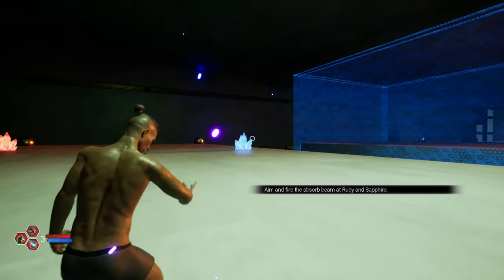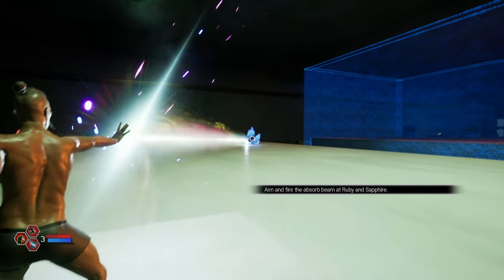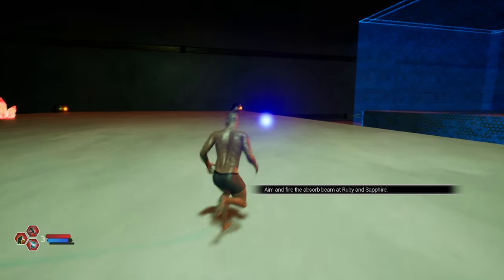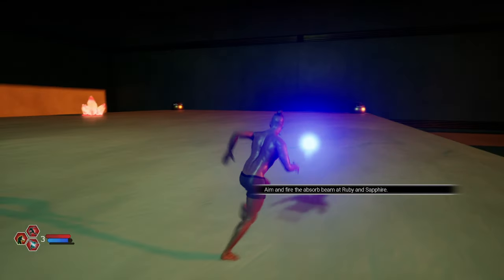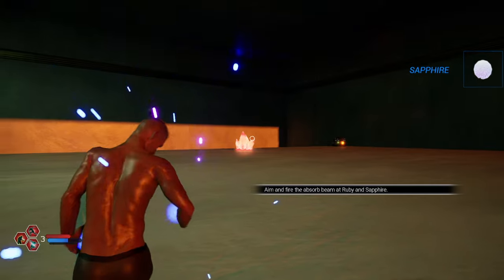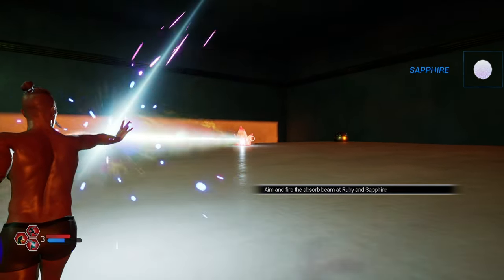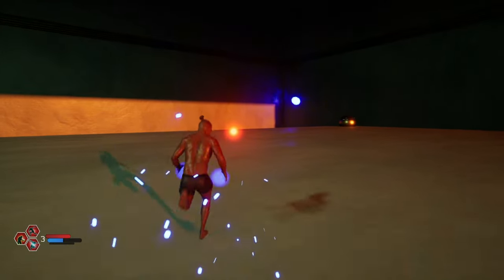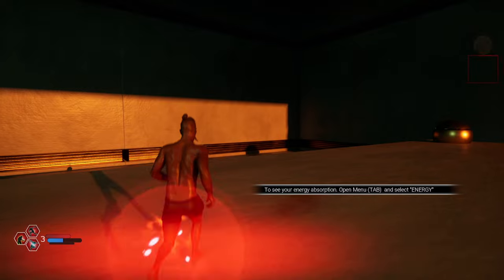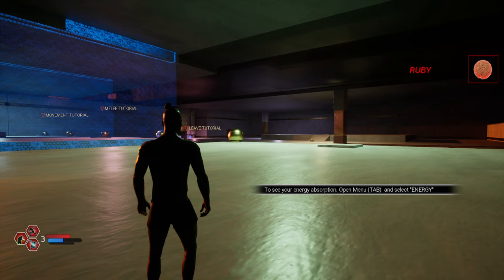That's awesome. Here we go — absorption beam. I like it on 3. You can see once we collect this, our max mana increases. And here our max... this Fury — is Fury the one that gives us health? Max health. To see your energy absorption, open the tab menu and select energy.